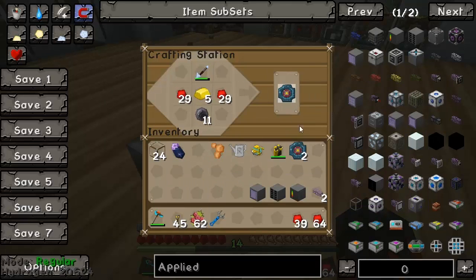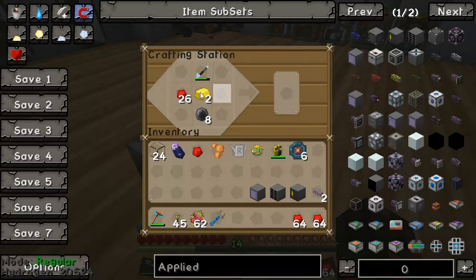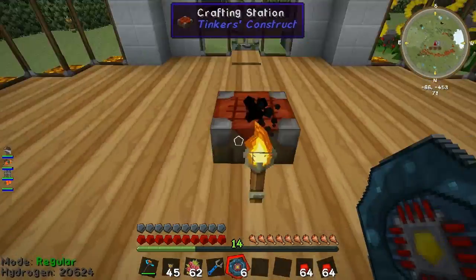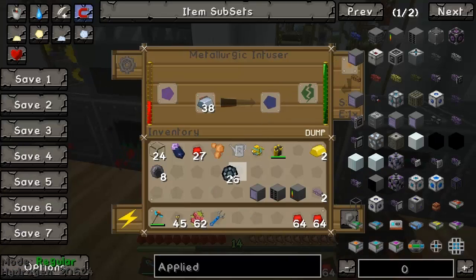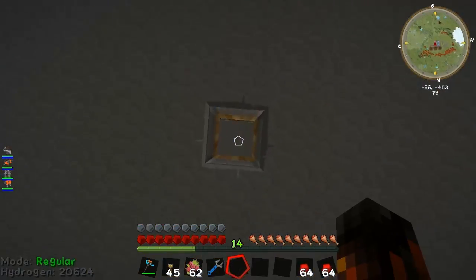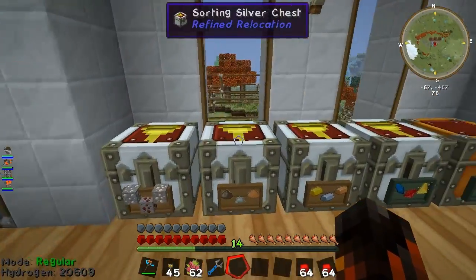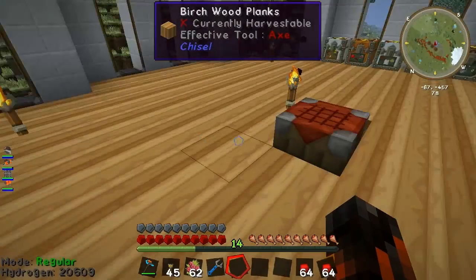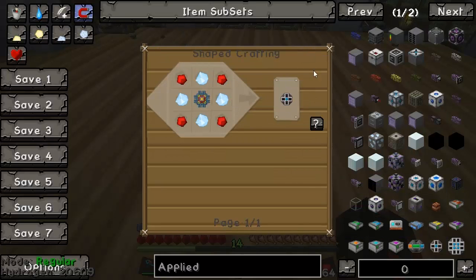Considering we're going to need four, I will make extras anyway because I'm most likely going to need them for things. I'm going to go downstairs and put these into the smelter. I currently have this metallurgic infuser making a bunch of enriched alloys, because I'm going to upgrade the basic universal cable to the next section, which I believe is advanced, so there'll be a lot less power loss.